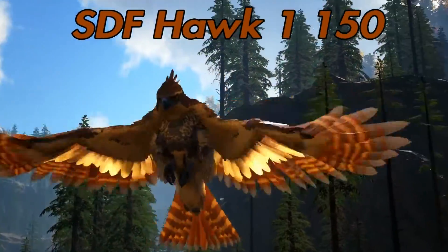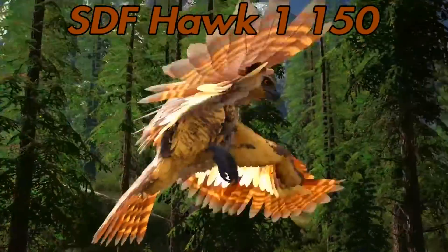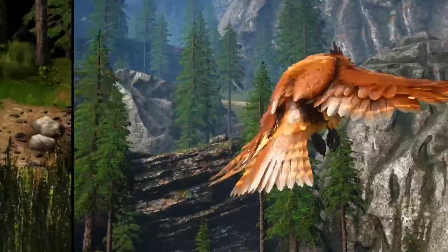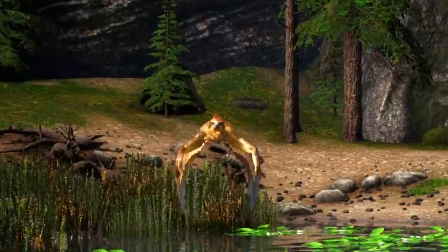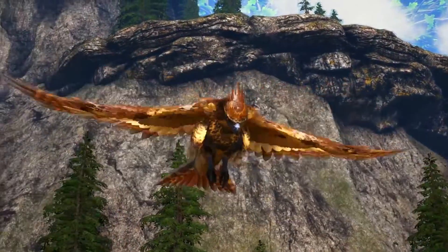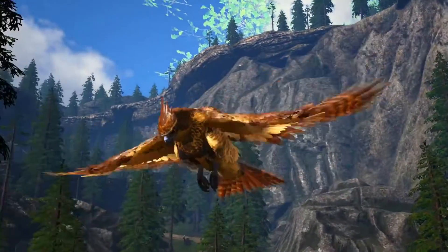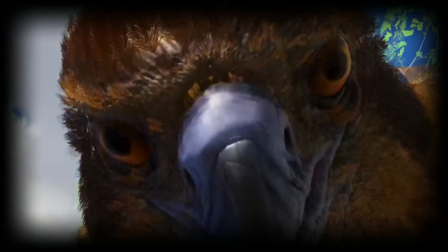The spawn command is SDF hawk 1 150. The first 1 is what will spawn it either wild or tamed — if you put 1 it will spawn it force tamed, and if you put 0 it will spawn it wild. The last number, 150, is the level; you can set that to whatever you want, and that's just the level you'll spawn in with.